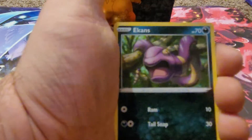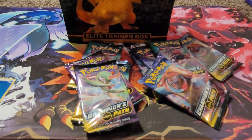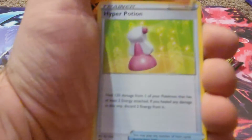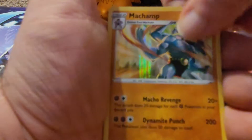Pack seven: Hop, Sonia, Scraggy, Rolycoly, Nickit, Atkins, Carvanha, Green's Exploration. Then Energy, Victini, High Potion, Rotom Phone, Rotom Phone, Swablu, Machop, Zigzagoon, Goal Picks, Zigzagoon, Machamp.